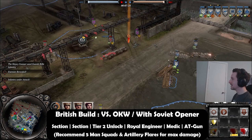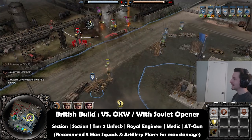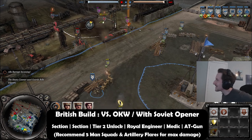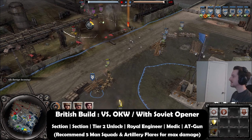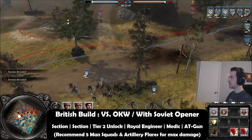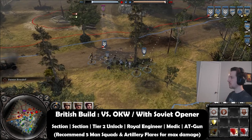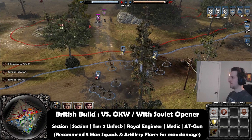After your medic, if you get one, get an AT gun and you'll be a real big help to your teammate. One important thing to stress for this build specifically: you do want the five-man bolster infantry section upgrade as soon as possible if you're going this build.